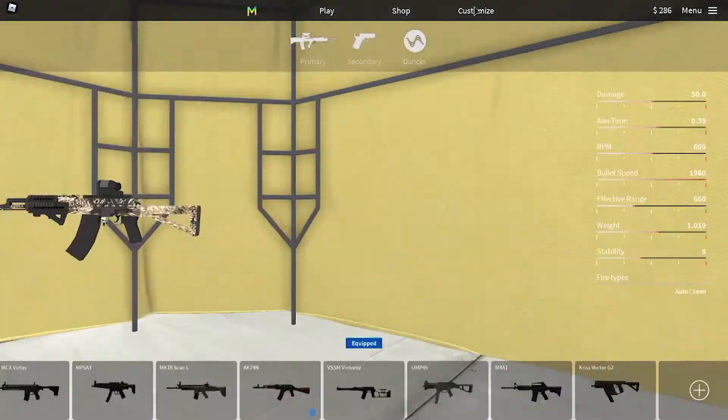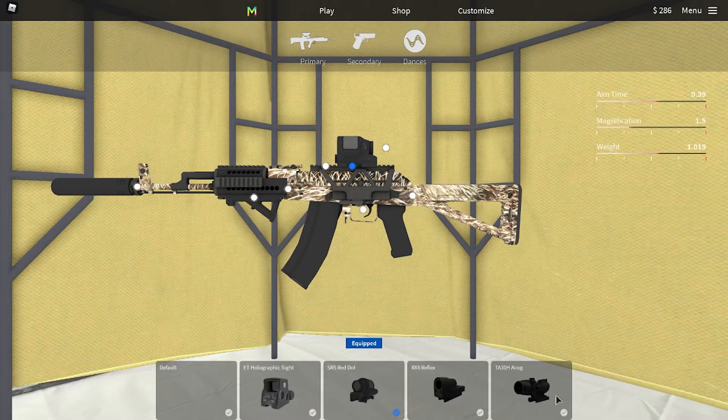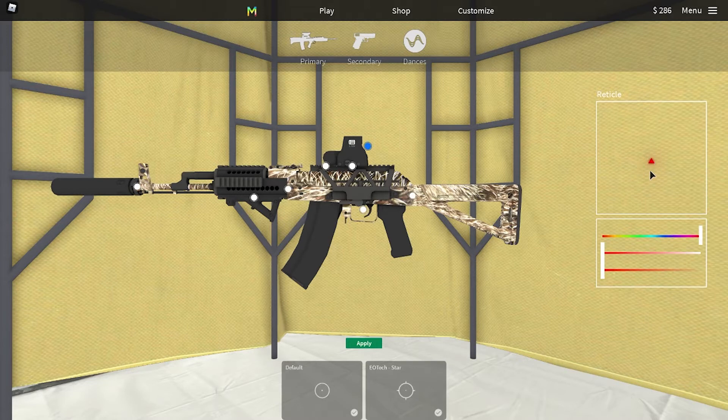All right, so now that you're back from your game, let's go to — I don't have it on this one. Just equip it, go to your sight, and you'll see it's this. Don't click on any of these because if the blue check is on, that's what the reticle is gonna be. Make sure it stays like this. You can change it like that, and also make sure you click Apply — and see, now the blue checks are on.